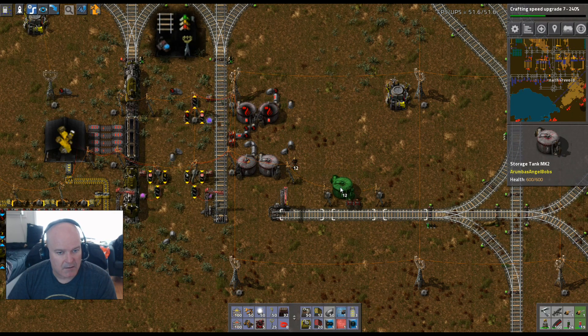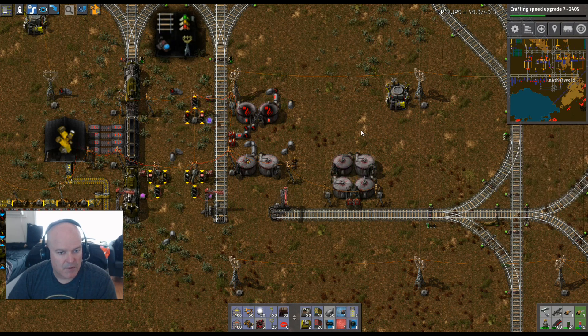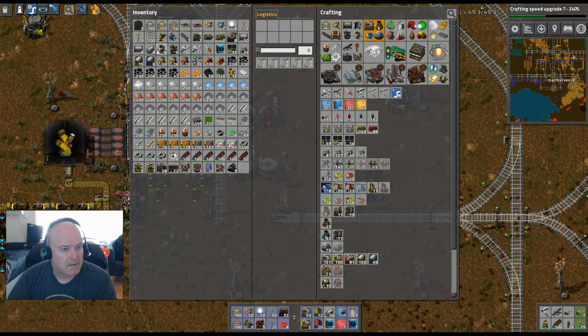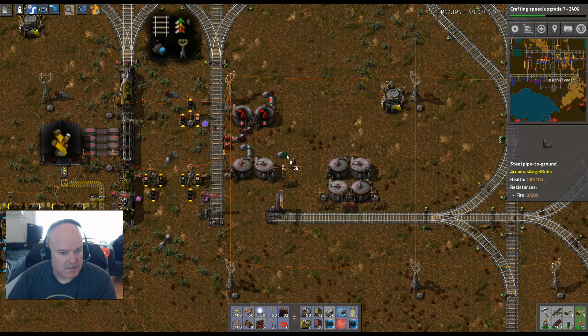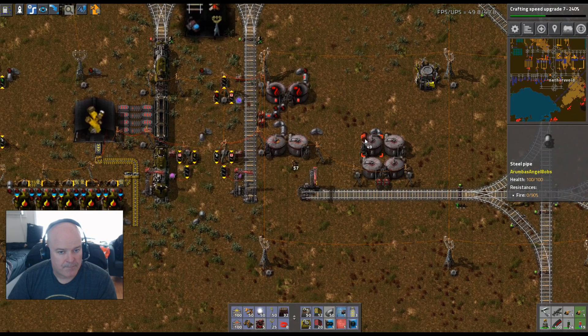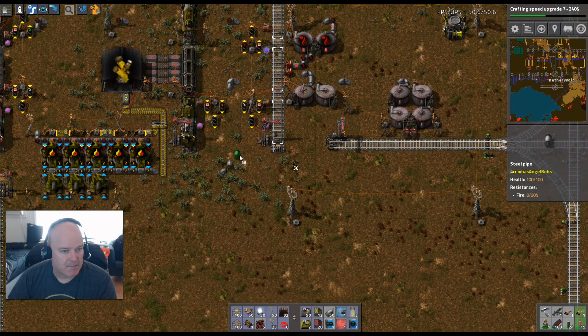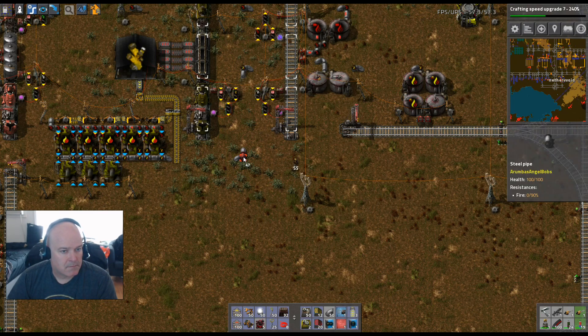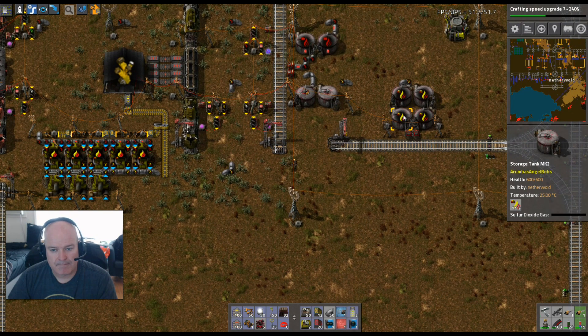Let's set this pump up because I hate when they blink at me — it's really annoying. We can connect over here to keep everything out of the way. Now we know where we're going to end up — we could just do the tanks right here since the pipe is right there. There we go — pipe connects in perfectly.